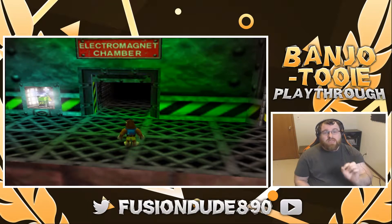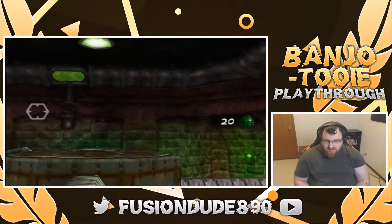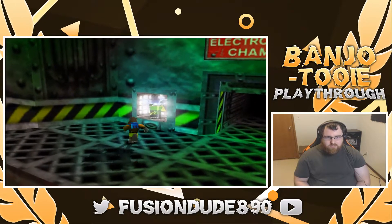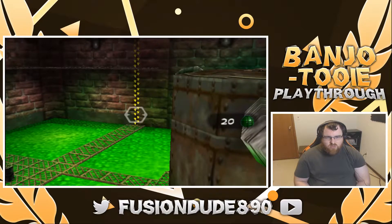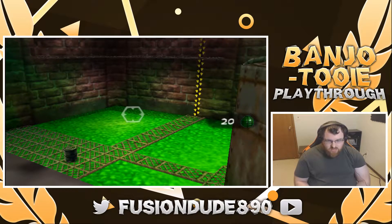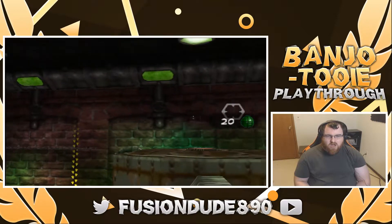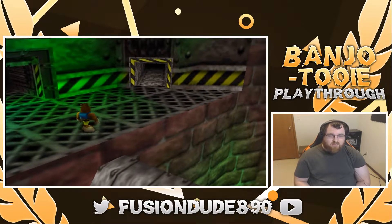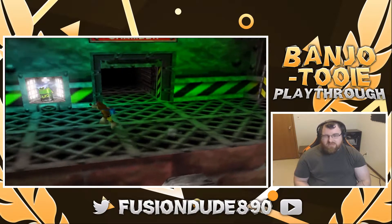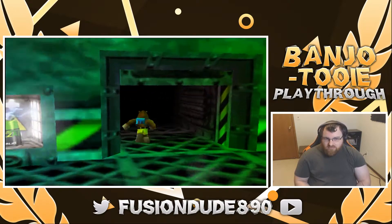Hello everyone, this is Rick and we're here to play some more Banjo-Tooie. In the previous episode we started exploring around the sixth level called Grunty Industries — basically a giant factory. We did a lot of exploring. One of the things we need to do is find these batteries and put them in sections to power some doors. We learned the sticky boots move, where you can walk up walls as Banjo-Kazooie or even just as Kazooie. We also learned a move for just Banjo alone where you can sleep inside your backpack and it heals you up. At the end of the episode we got a battery into a power outlet and opened up the electromagnetic chamber.